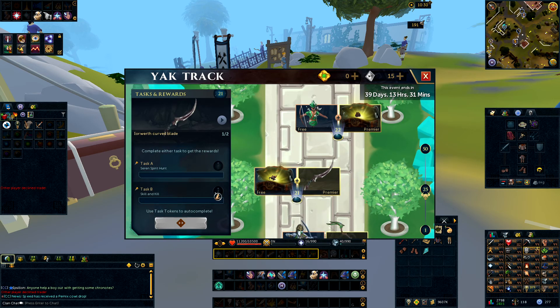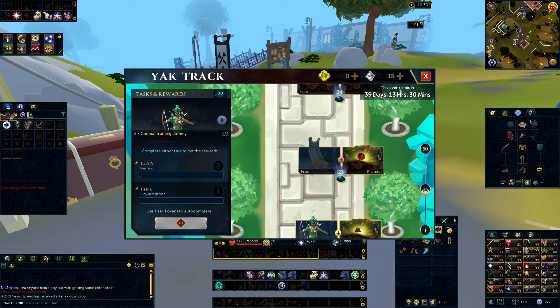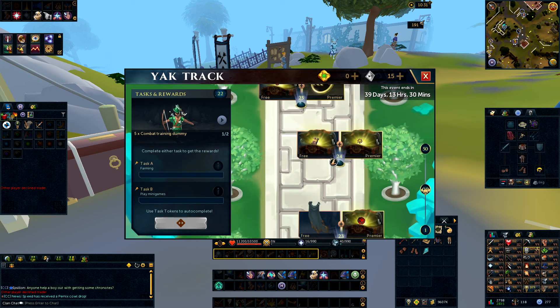Level 21 offers Seren Spirit Hunt or Skill and Kill. It depends on whether you enjoyed the first Seren Spirit Hunt task earlier in the Yak Track, or whether you'd rather just grind out other things in the game to earn the Skill and Kill reward. Level 22 is Farming or Play Minigames — go with Farming, but this is another one where if you've got plenty of skip tokens you might want to skip depending on how much the farming requirement is.